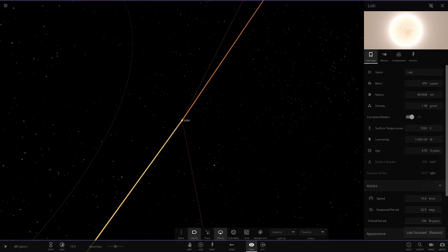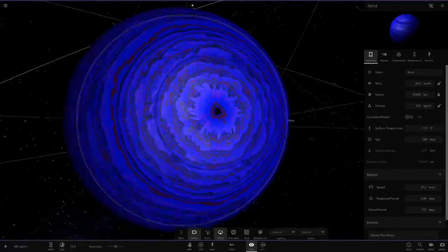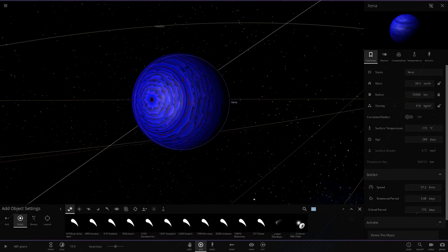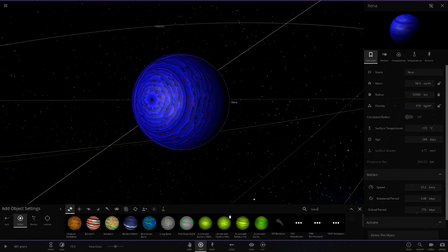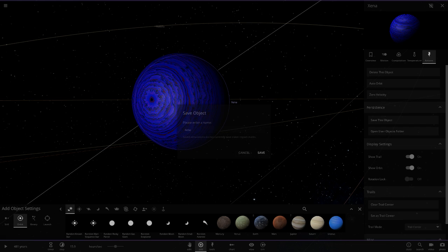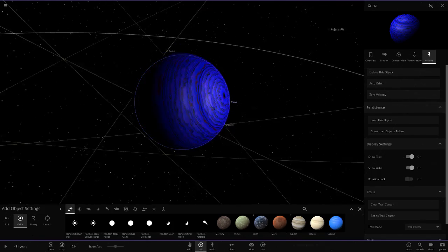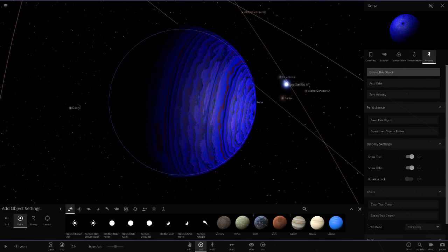The other four thousand objects have to be somewhere else. Going up to this one - looks like it's got stuff. We've got Loki here, and it's in a binary with Xena. Oh look at this blue one - I've seen one of these before. Let me search 'banded'... I haven't particularly organized these yet. This is really cool though - I'm going to save it. These things are amazing to collect.